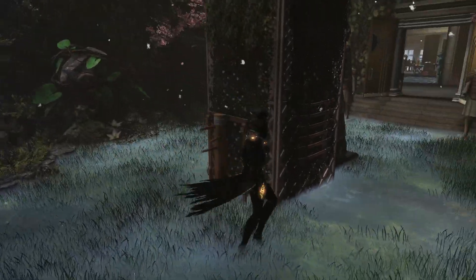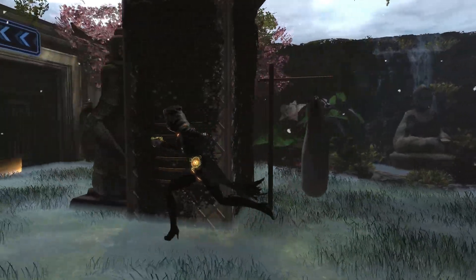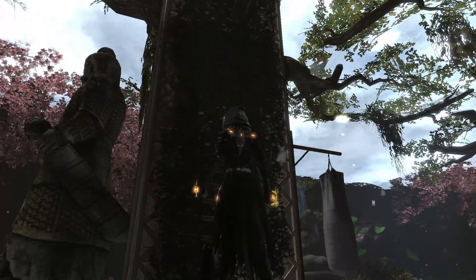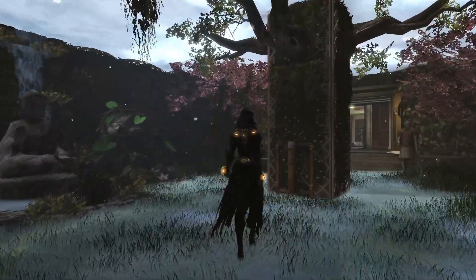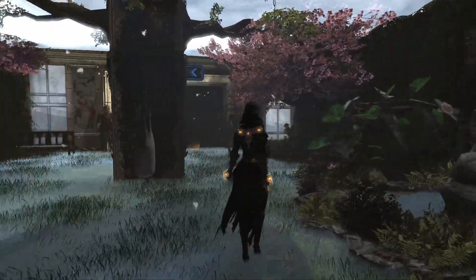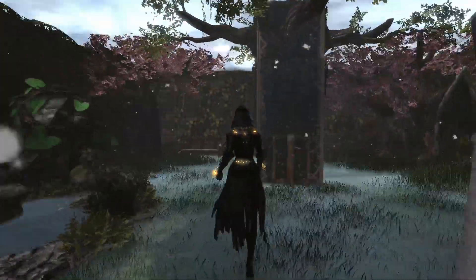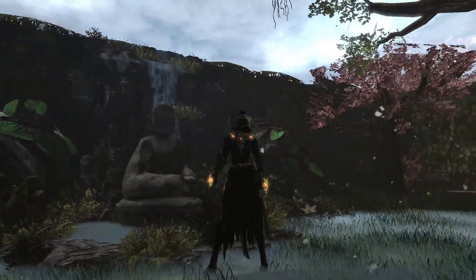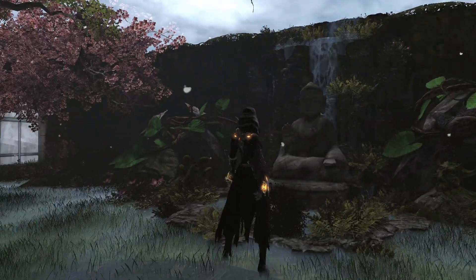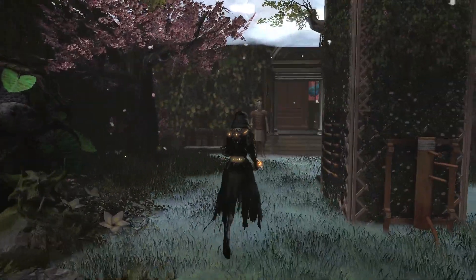Dragon statue, and I love the swords too that are in with the trellis. So we have like a training area, it's like a training dojo — oh, it's so cool! We have the Buddha statue, and of course the waterfall flowing over. We'll actually come back to this later.